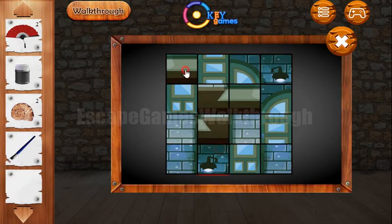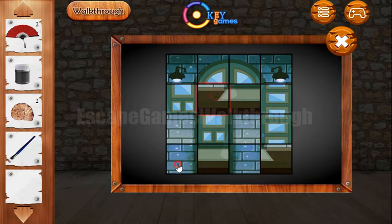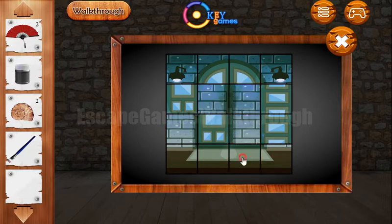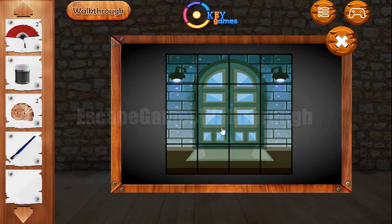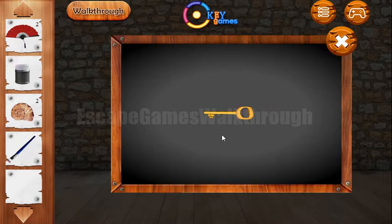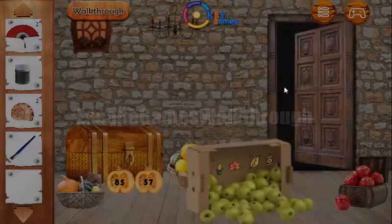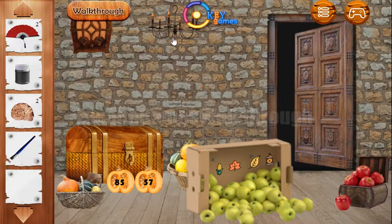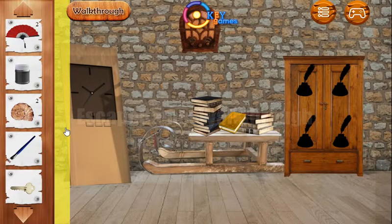We need to make the picture of a dog. The picture is complete and we've got the key, so we can open the door and go further. But before that, we need to take the key and also get one more hint here on the clock.